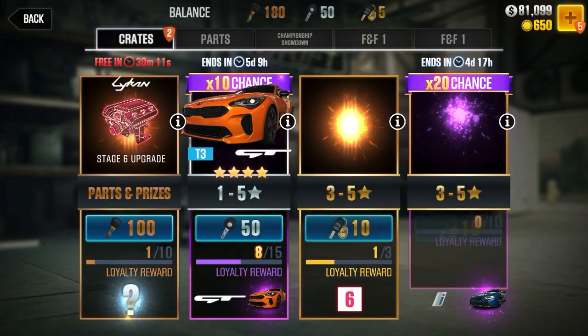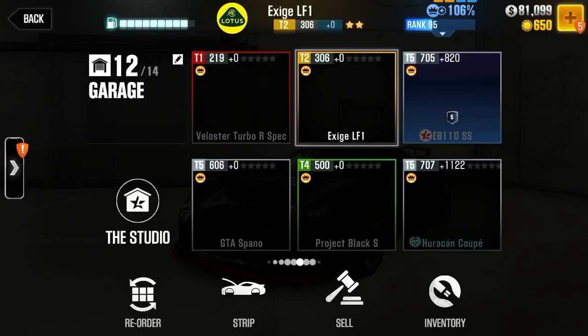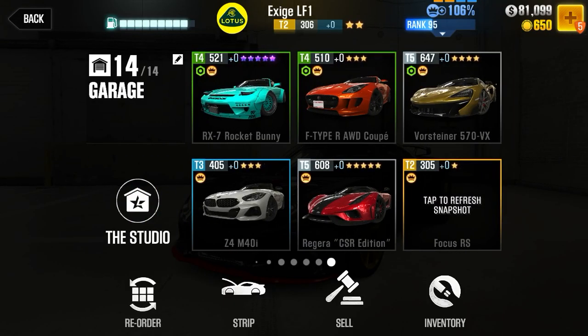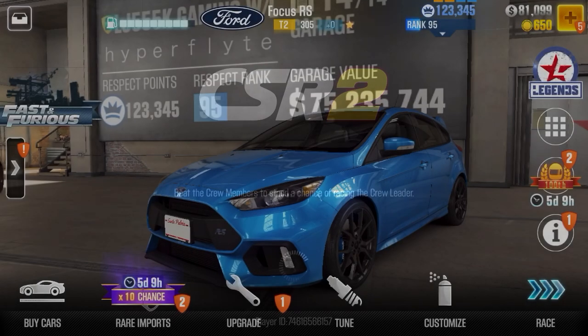So now we're going to do the other trick. I'm going to see — does it deliver the car for me? Let's see — a Ford Focus RS. So it does actually deliver the car, but that glitch does not work anymore.